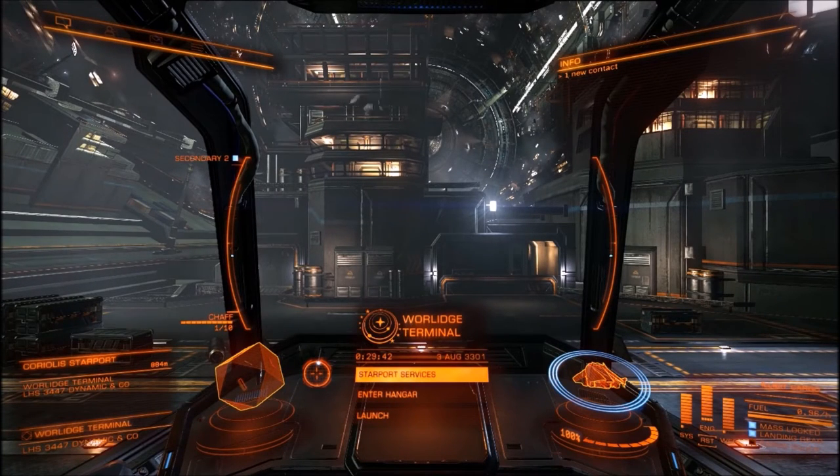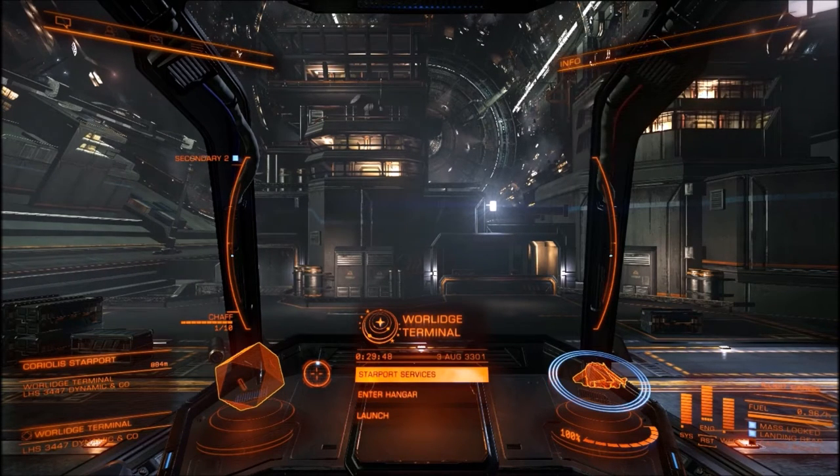What's up everybody, this is Happy Collision here, bringing you another tutorial for Elite Dangerous. This one's going to be a quick one. I'm just going to be teaching you how to successfully smuggle something into a station.